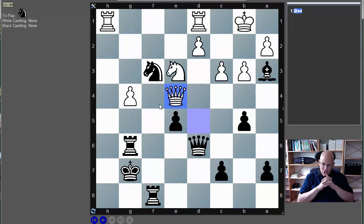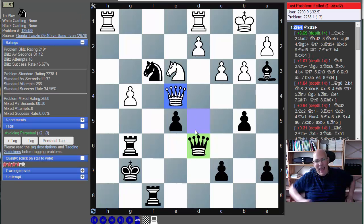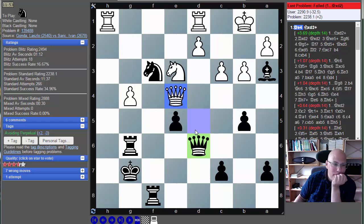He doesn't have a check — that is a good thing. Rook h7 or whatever, nothing really scary. If he goes like Rook f1 or something, I play Queen f4. Okay, I'm doing this move now. If it's wrong, it's wrong. It is wrong! I don't really know why.